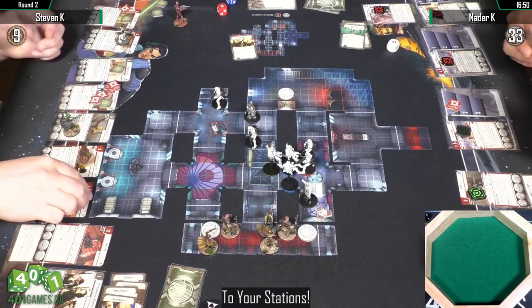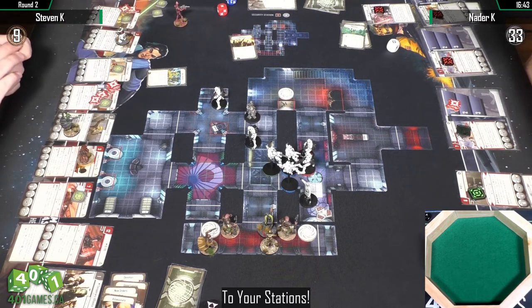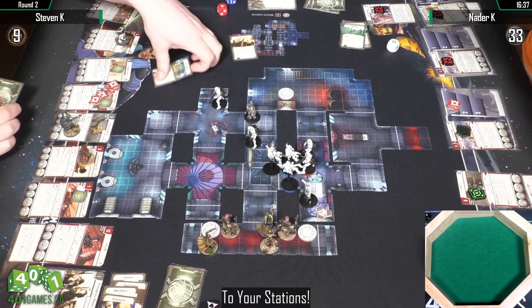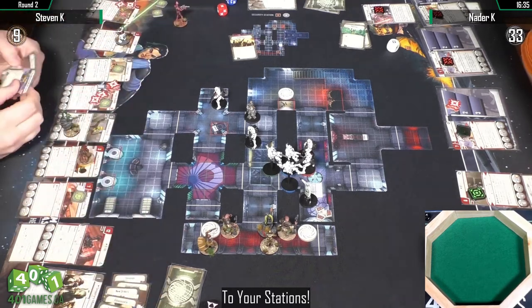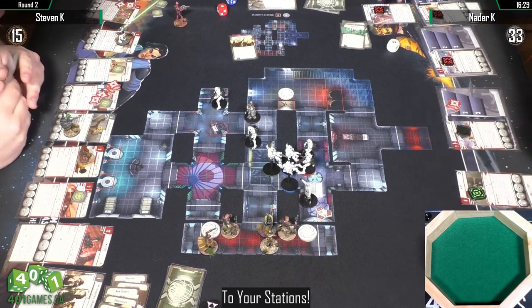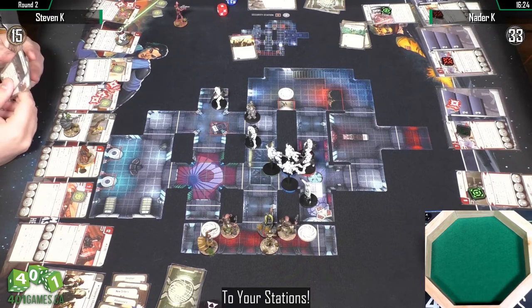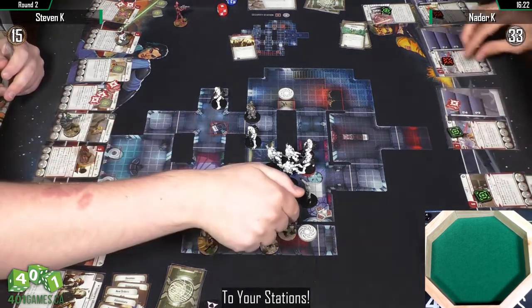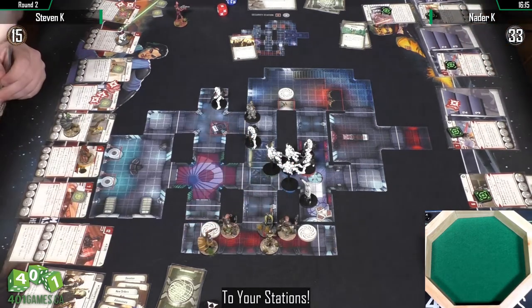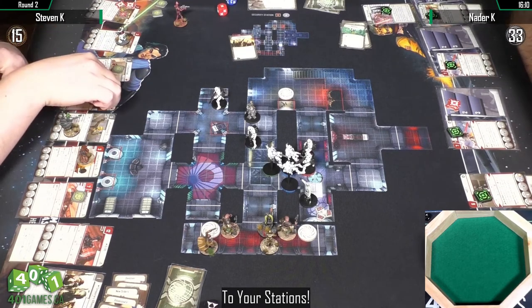Looks like that was the end of the round — Natter gave up the terminal, probably deciding to kill instead. Steven used Take Initiative so he can start the next round first, but that means using up a character — looks like he used 3PO. Natter is doing that tight swarm again, bunching everyone together. If you had a list with Blast right now, it would be ugly.